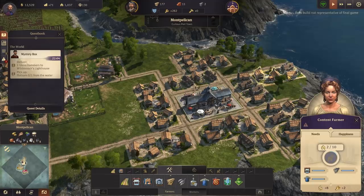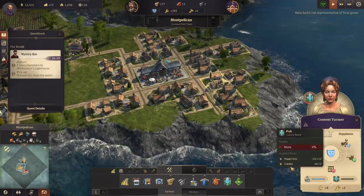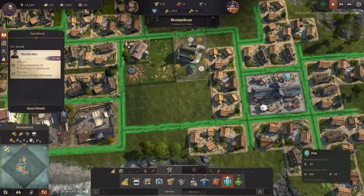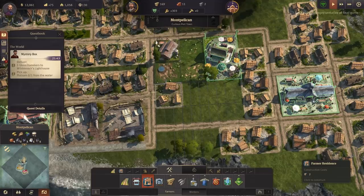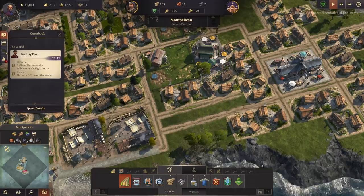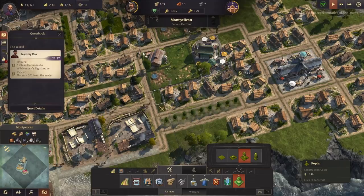Oh, you need a pub - that's fine, no problem giving you a pub. Where's a good spot for a pub? There makes more sense, because then we should be able to get a little block of housing in there. We'll make the most of it and use it as a little park - get some poppers in there. There we go, there's our nice little secondary village and that should help with these ones here as well.